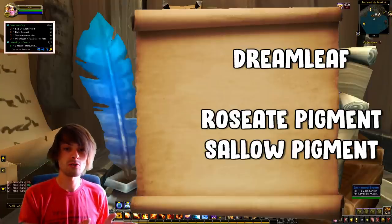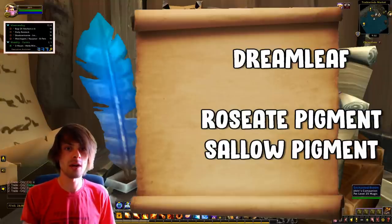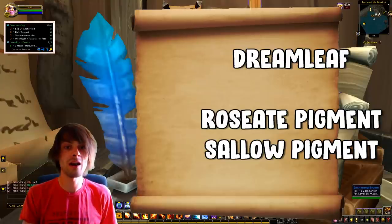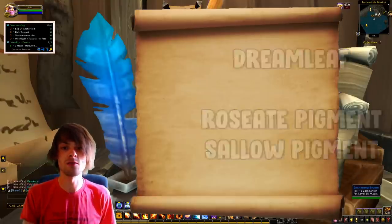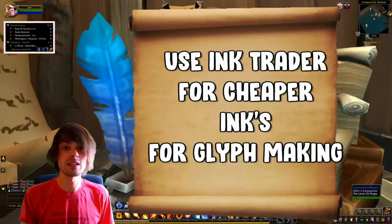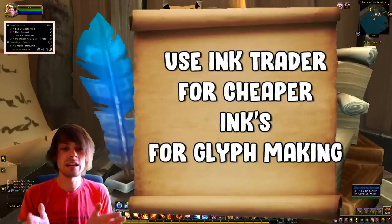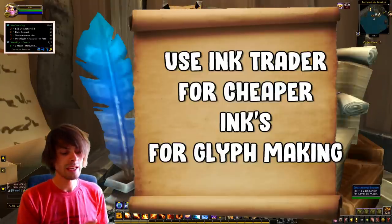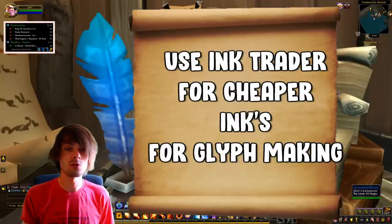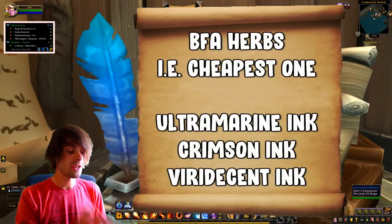Use those Roseate and Sallow Pigments to craft your Legion glyphs via the ink trader. Don't buy older-world inks off the ink trader to sell on the auction house — they sell slowly and mainly only noobs buy them. Instead, use the ink trader with your Dreamleaf milling to get cheaper inks for older-world glyphs. You can also just mill Dreamleaf and sell the pigments flat on the auction house for profit.